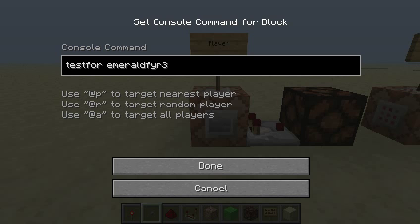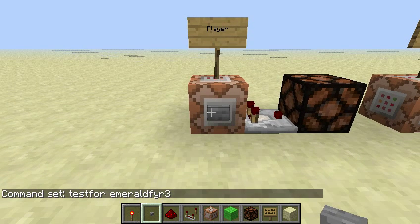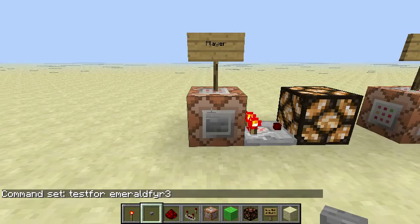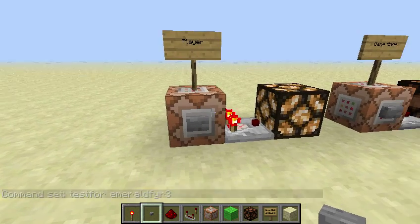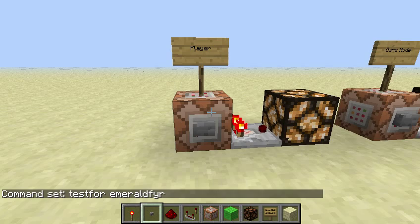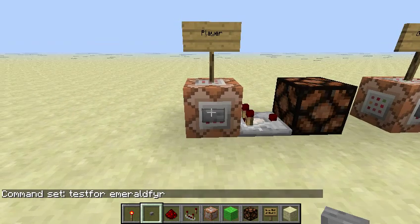The test4 command checks for players, so you can tell if someone is on a server or in your single player world, but that would be a little useless. Because I'm on my world, it gave a redstone output through the comparator. If I change it to something else, it gives no output.